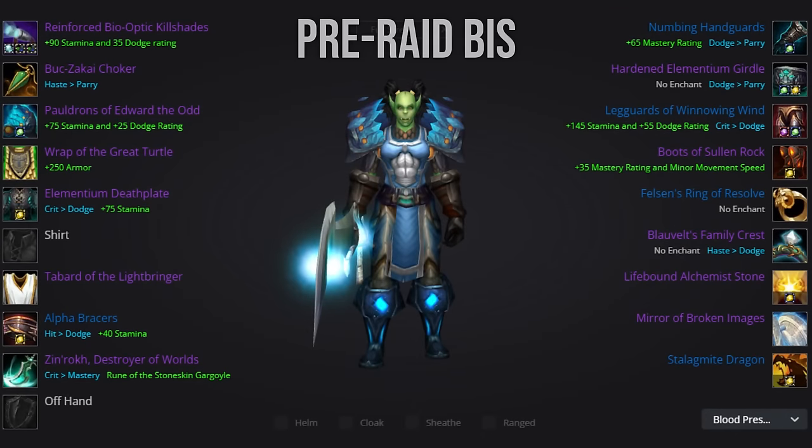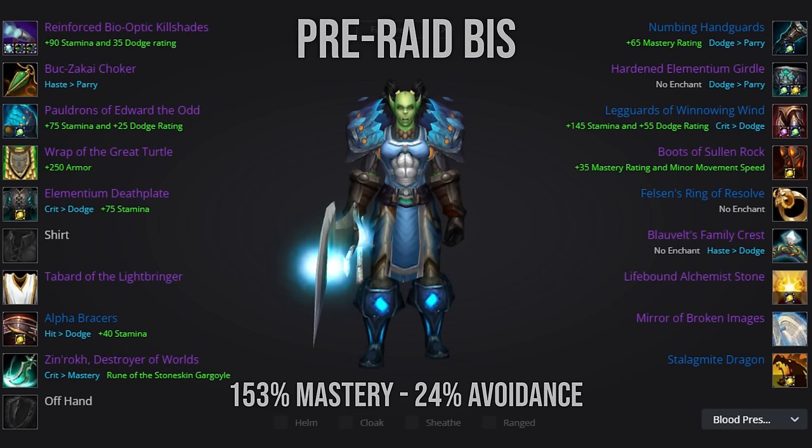Alright, let's take a look at the pre-raid best in slot. Here is a full overview of every item you should aim to obtain before stepping foot in the raid. This set will put you at about 153% mastery and 24% avoidance, which will set you up for success when heading into progression. Let's go over each piece along with alternatives you may want to consider.